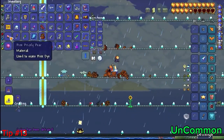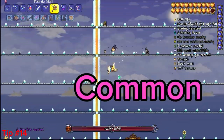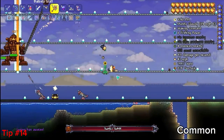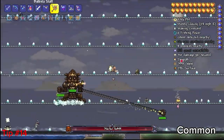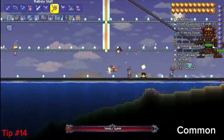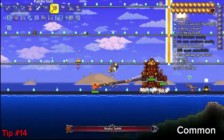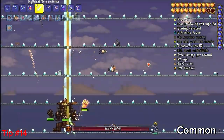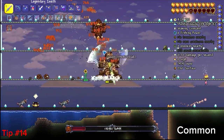You get the nimbus rod by killing the angry nimbuses — it's a pretty rare drop. Overall, the message is: use sentries no matter what stage you are in the game. They will do some damage. With the right angles you can get 500 to 600 damage per second with piercing. Nimbus rod and rainbow gun are absolutely insane.